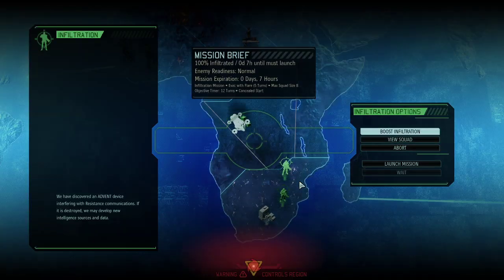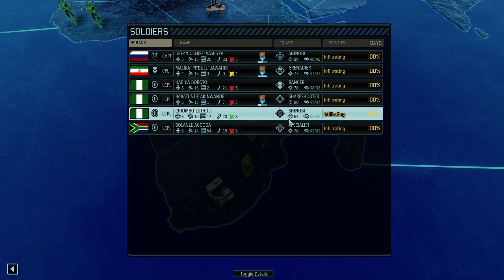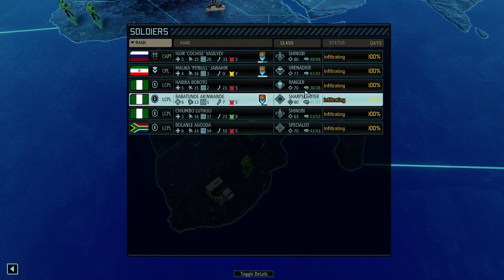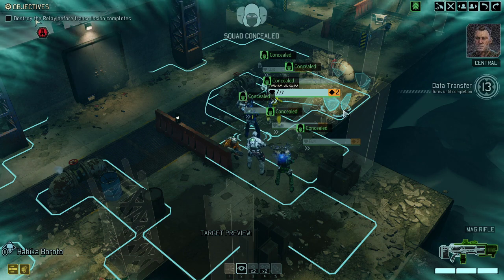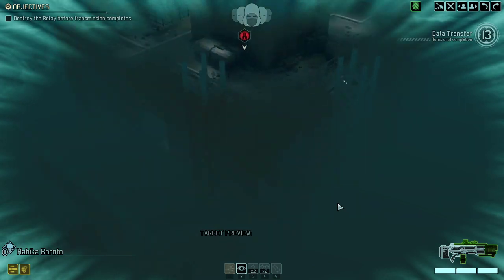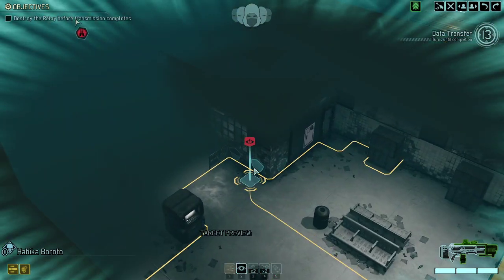Anyway, time for Operation Storm Walk. We're simply going to destroy an alien relay. In order to do that we're having two shinobis with us — not the best team combination. I'll break both of them up into different squads. We got a grenadier for cover removal, specialist as a supporter, and ranger plus sharpshooter as DPS. Let's go. Here we go — must have been a while since we infiltrated here. Pretty low hit points, so those guys do not even have proper armor. Got to destroy the relay and we got to move relatively fast.